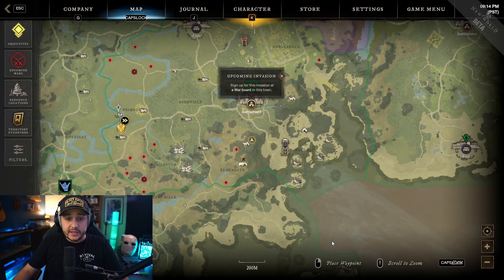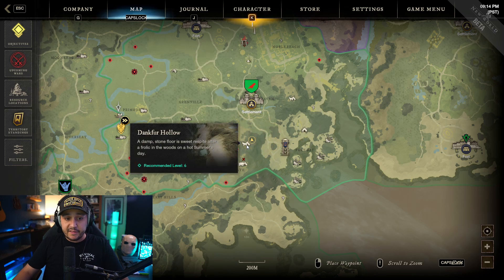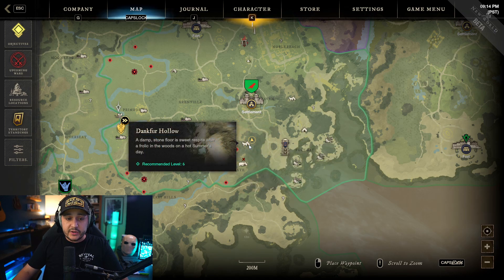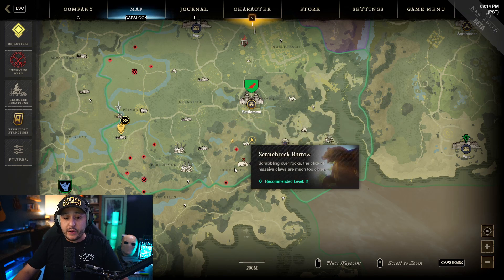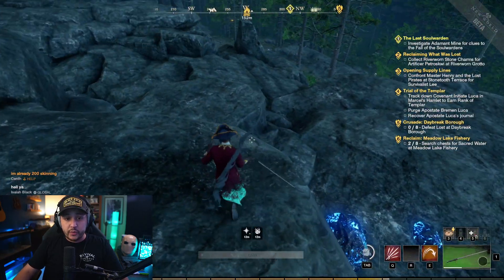Here we are outside. I'll put the map up — this is the Windsward settlement and we're right outside near Dankfer Hollow. There's a bear cave here so the only thing you really have to worry about is bears. There's a recommended level six for mining over here, but the bear is actually really hard to fight depending on your level. There are also some pumas around here that are level 14, so watch out for those.